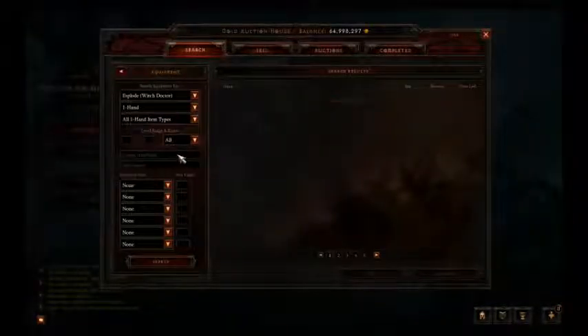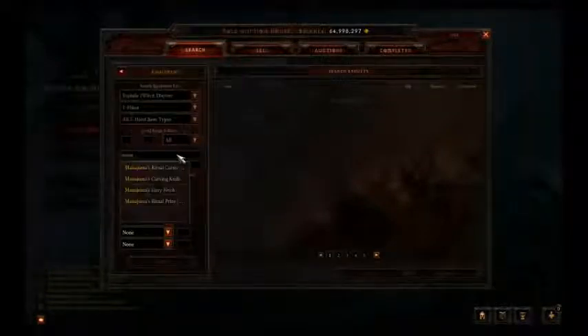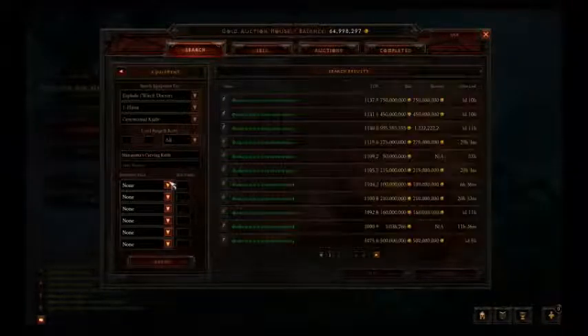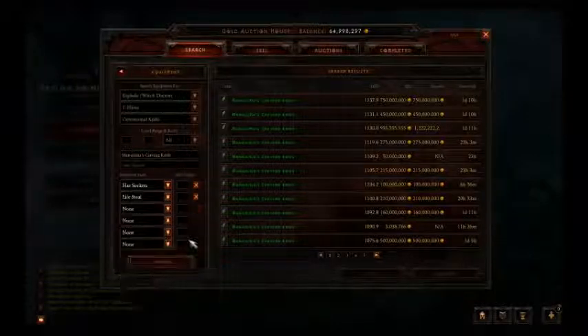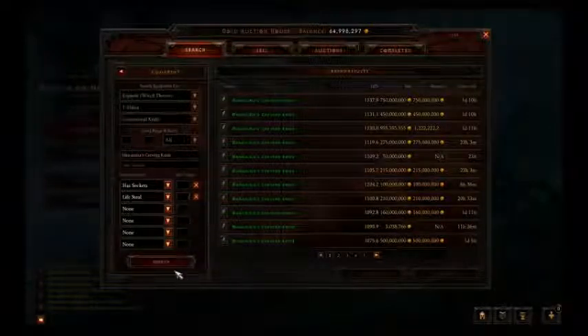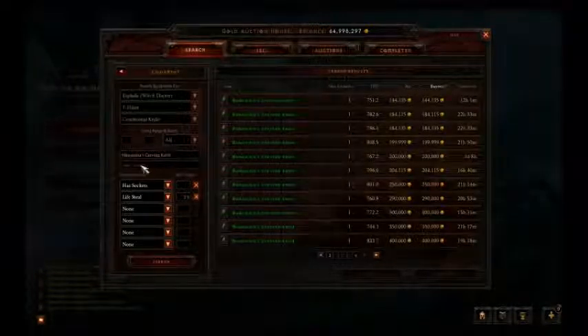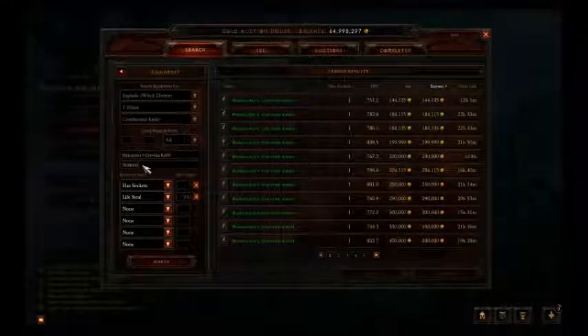The first thing you want to spend your money on the most is probably your weapon. We're gonna spend most of our money on this weapon. What you want to go for is a Manajuma's Carving Knife — that's what I personally like to go for. You don't have to, but I recommend it. Let's search for that. We're gonna look for one with a socket and Lifesteal. Maybe at least 2.5 Lifesteal. I'm gonna try to go maybe under 700,000 on this one so we can actually get other gear.